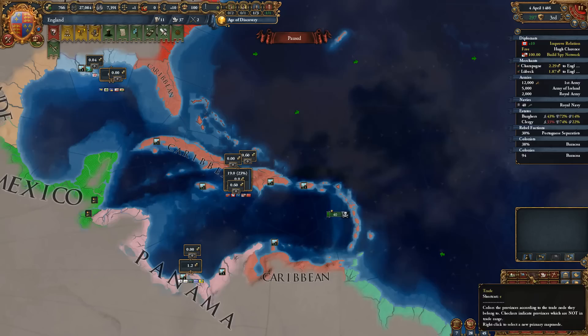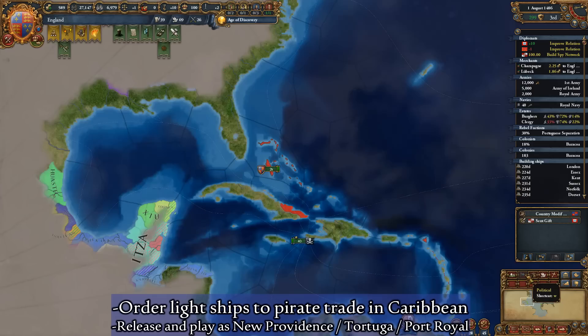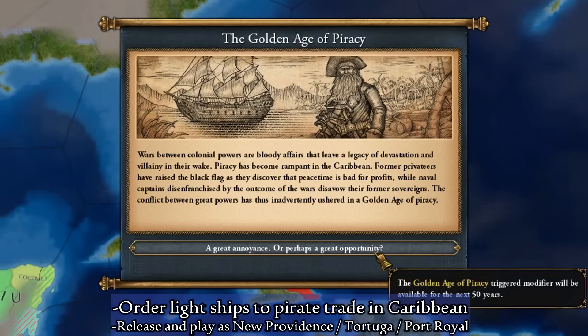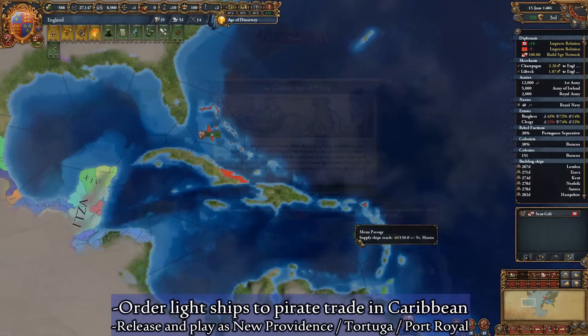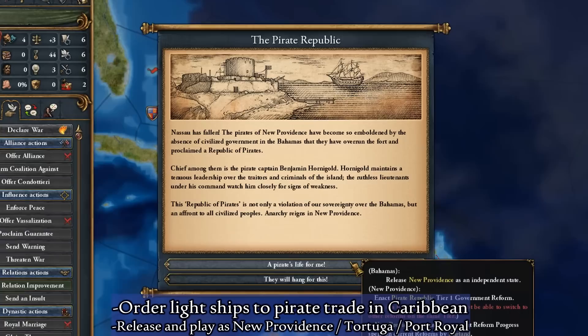Forming New Providence and the other pirate republics is incredibly easy. When your body is ready for scurvy and syphilis, all you need to do now is order a fleet of several light ships to pirate the Caribbean trade node. In around three months, an event called the Golden Age of Piracy will appear, assuming you've been able to have your privateers possess 25% trade power in the Caribbean trade node. If you've been following this guide, you will be the only nation, civilized or otherwise, in the region, guaranteeing that it will appear relatively quickly. Following the appearance of this event, continue pirating the Caribbean. After about 12 months of pirating indigenous fishermen, an event will appear that will allow you to finally release and play as your pirate republic of choice.